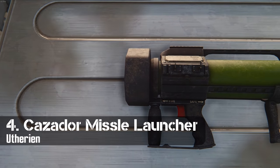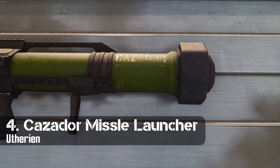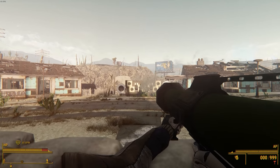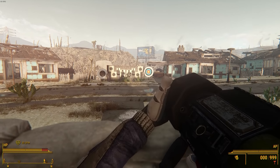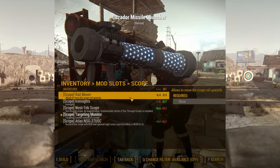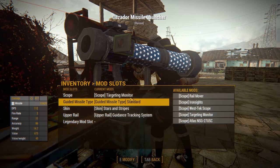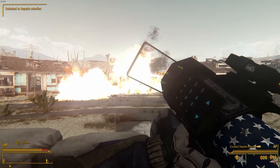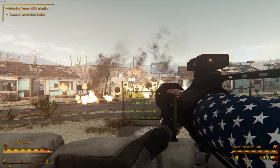In fourth is yet another launcher, but this is a more fantastic one in the literal sense. This is the Cazador Missile Launcher. This one's also got custom animations, and I especially like that neat looking reload. My only gripe really is that if you play on a higher field of view, then your character's left shoulder will be clipping through the camera. Bringing it to the workbench allows you to craft a few attachments. There is a selection of scopes, camos, missile types, and also an option for a targeting system.